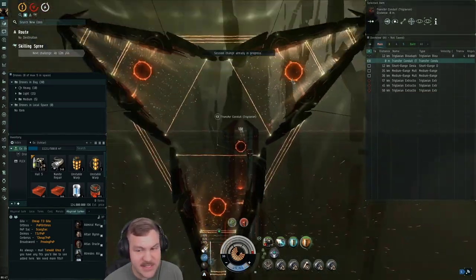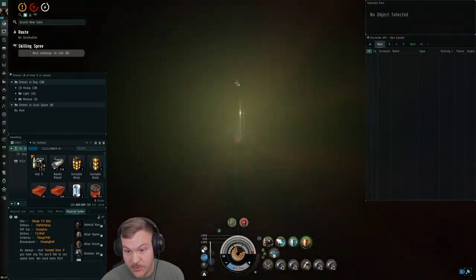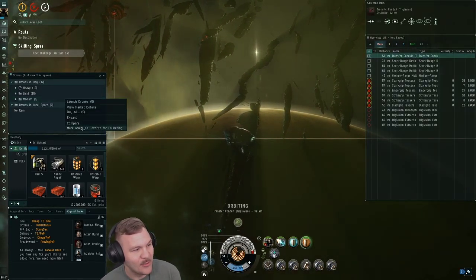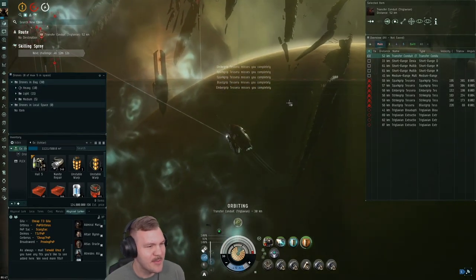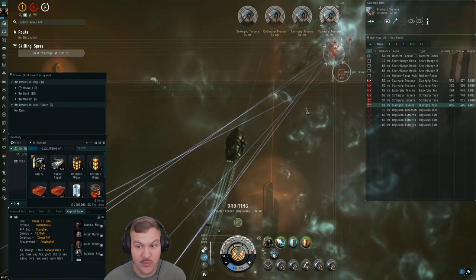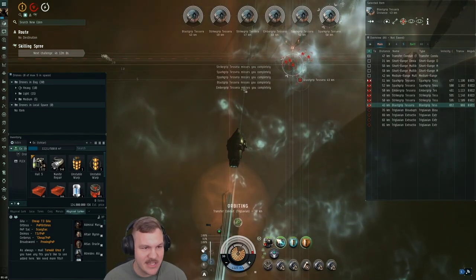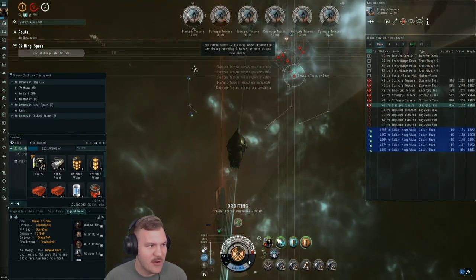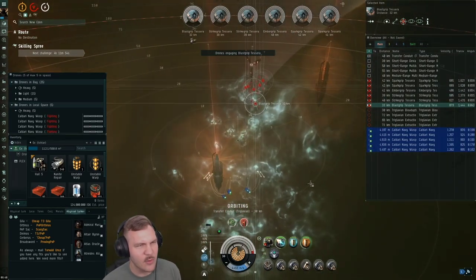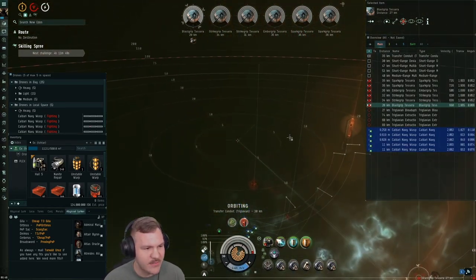Before jumping gate, think of the four R's: recall, reload, repair, rejuvenate. I've thought about using medium drones since they move faster so I can recall them more quickly. With an Ishtar drone boat, these battlecruisers do a ton of damage in bursts. This is kind of like a worst-case scenario for an exotic site.